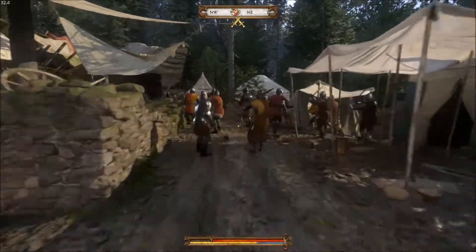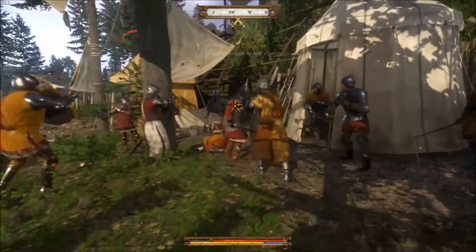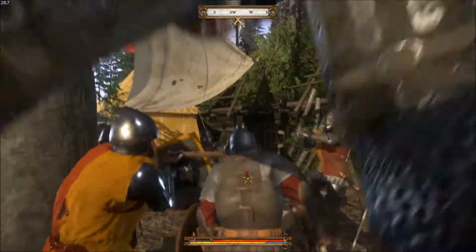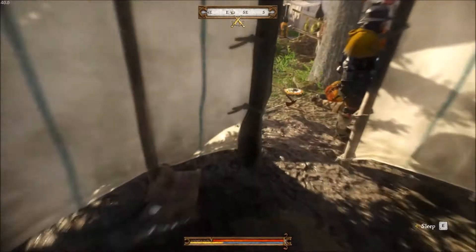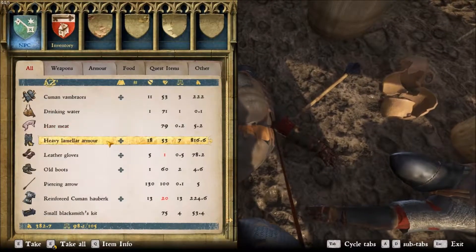Once you've cleared that first group, you're going to run back here. These enemies are a little bit more heavily armored, so just bear that in mind. Generally, the human commander will probably get killed by your allies, so you don't really have to worry about him. I just want to note that the commander does have really good armor on his body that you can take, and it's definitely worth it.